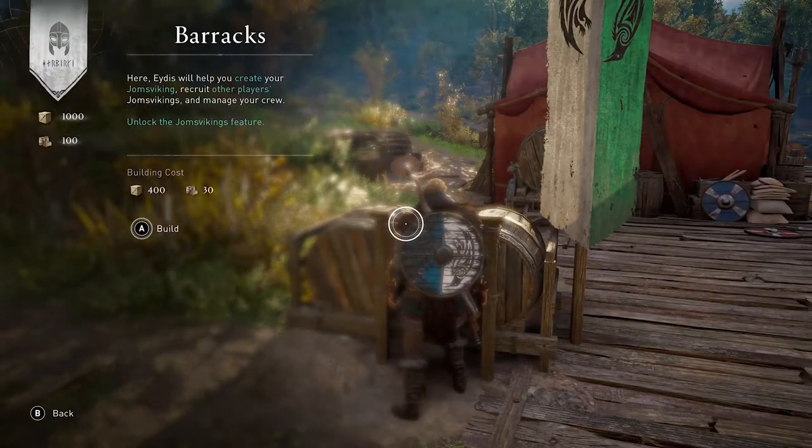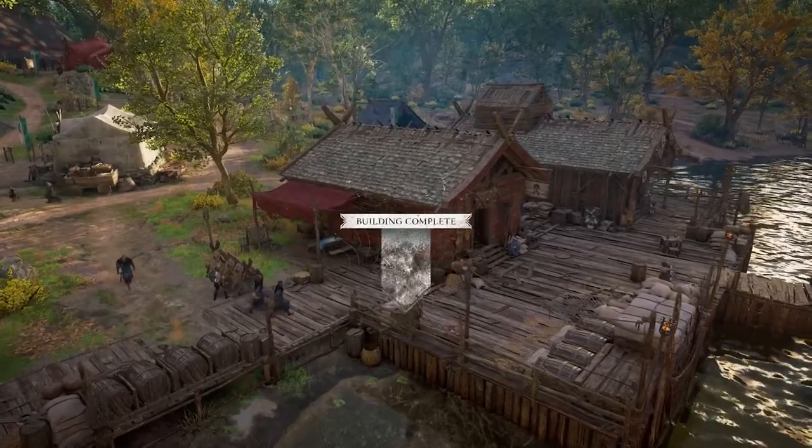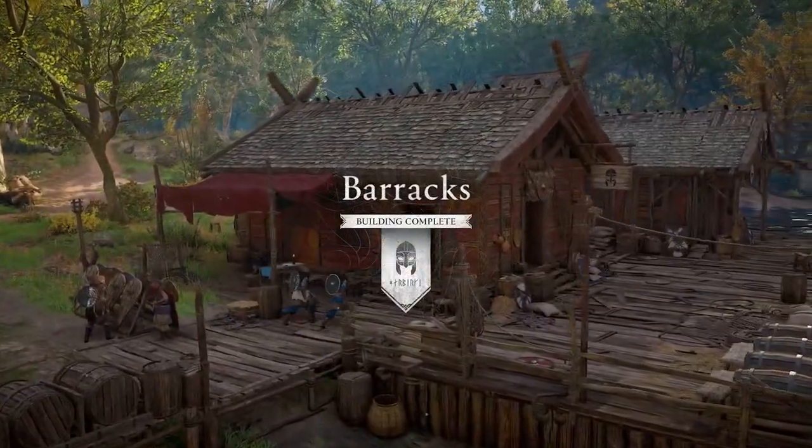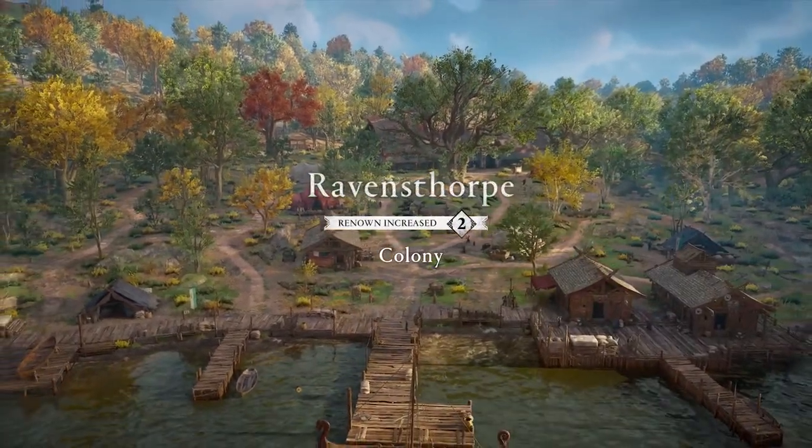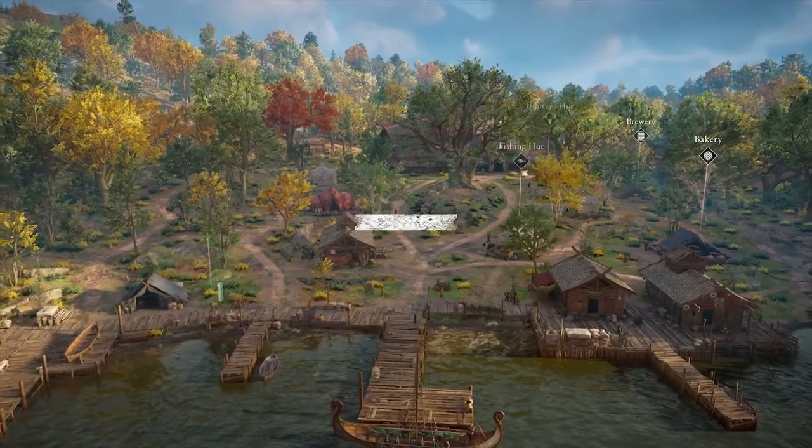Once you have the settlement, you can start building buildings of whatever you want. But for this particular achievement, we want to build the barracks, as you've just seen me do there. You will need to collect some items before you're able to build the barracks, but the game kind of directs you towards doing that.